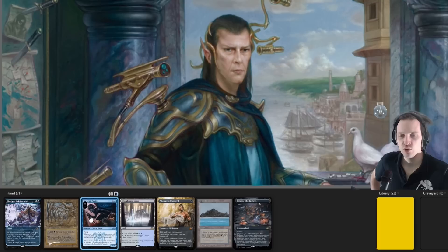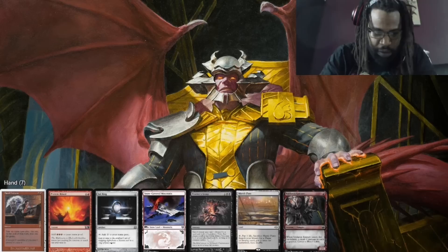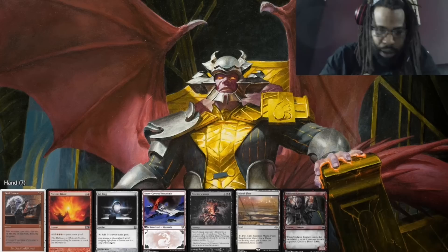We also have Boseiju for interaction and March of the Swirling Mist. We could dig deeper for something more explosive, but I like having Gaia's Cradle. We're casting some really expensive extra turn spells, so having the mana for that feels key.